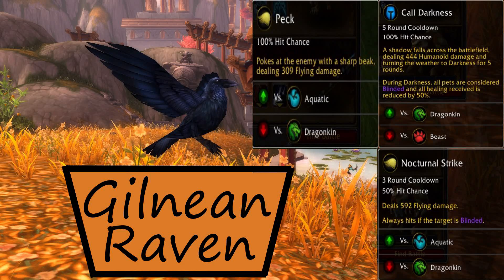Next we've got a Gilnean Raven, but almost any pet with really good flying type DPS will do. I'm setting his abilities to Peck, Call Darkness, and Nocturnal Strike.